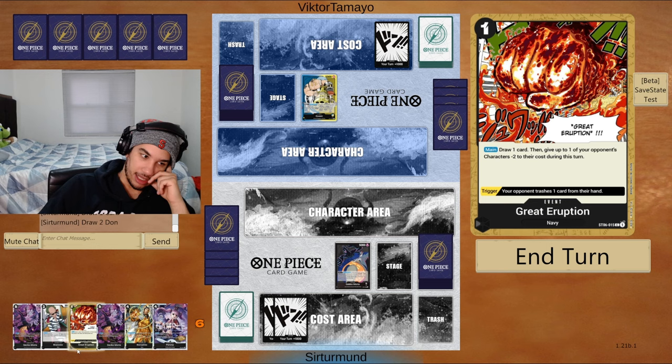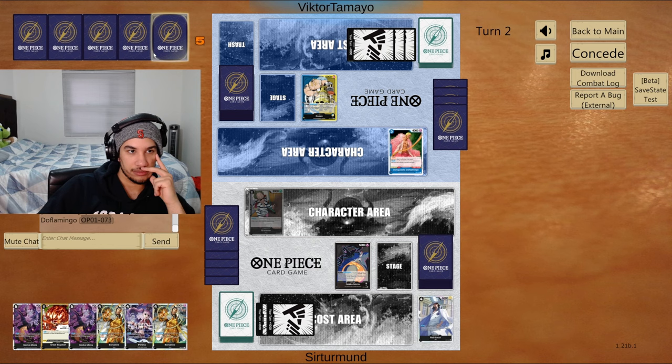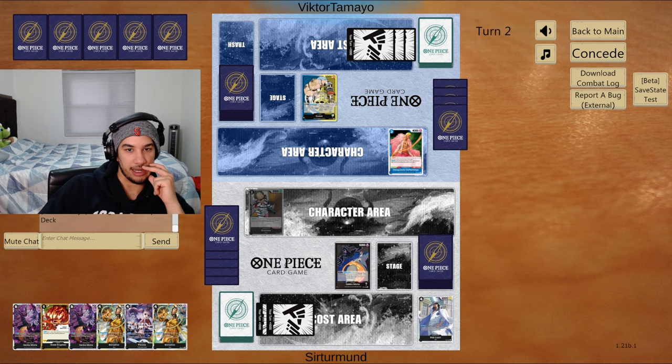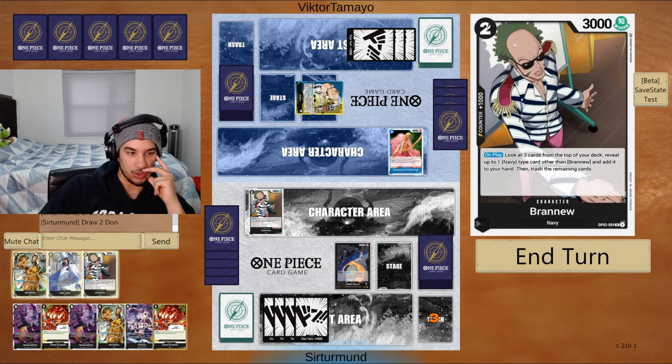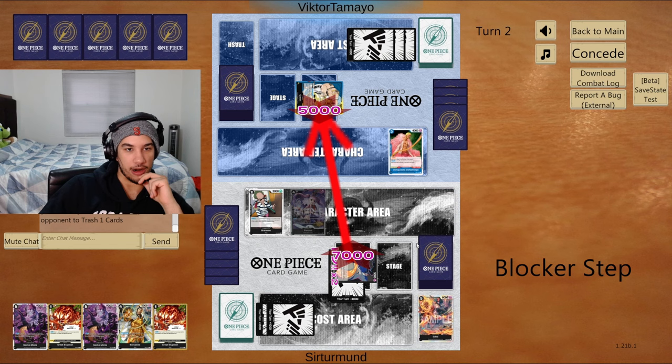We'll grab the Borsalino because we have no choice. Next we can do the Perona — trash a card from their hand. It might not matter a lot, but this is probably going to be our only chance to get this Perona value. So we can attack for 7, get the card out of their hand. This is the only time we're going to get Perona value because after that the opponent is just going to be able to do whatever. So we'll go Perona, attack for 7, just a card action — it's on the Perona. Forcing them to trash a card.